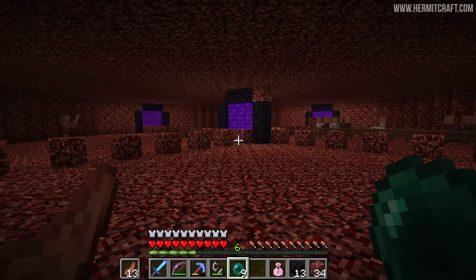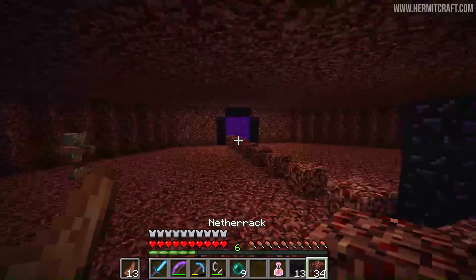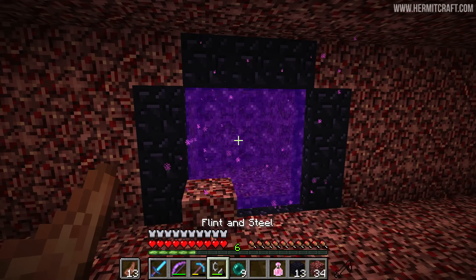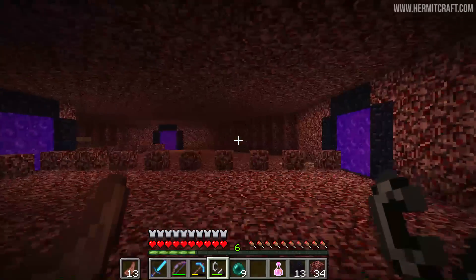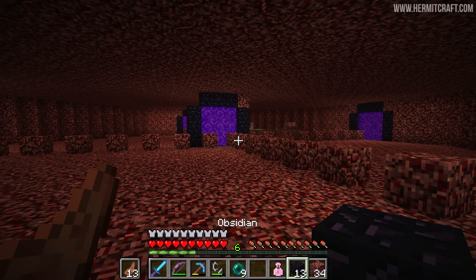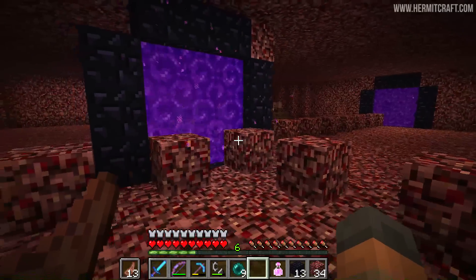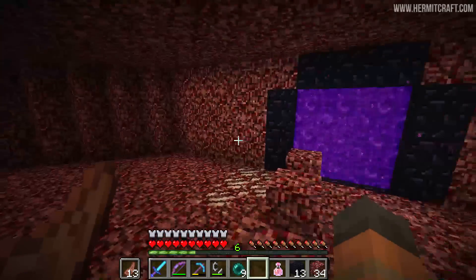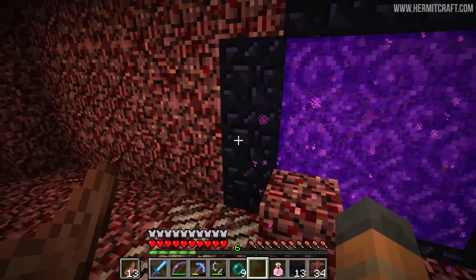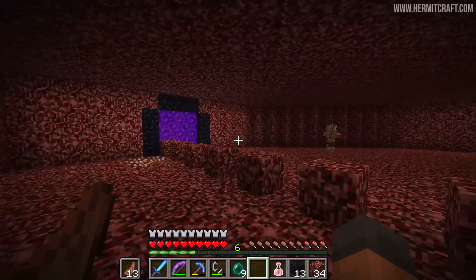Quick update - I've resized the portals, they are now all three wide, and some of them have been repositioned. I've used an octagon layout calculator - I'll try to remember to put a link in the description. It's not for Minecraft at all, it uses feet and inches, but I put in the blocks as feet and just by giving it one distance it can calculate all the other distances in an octagon. That made it real easy. From the edge of the portal, which is five wide, I add another five blocks and then we get this perfect octagon shape going all the way around the room.